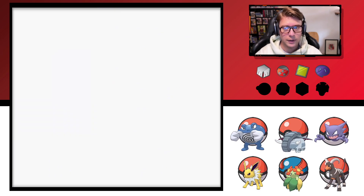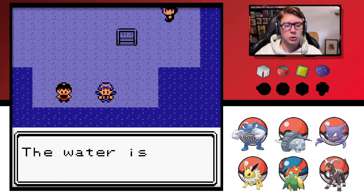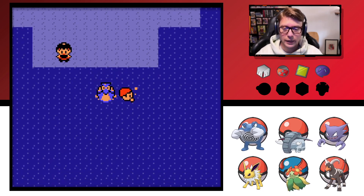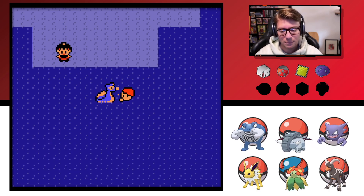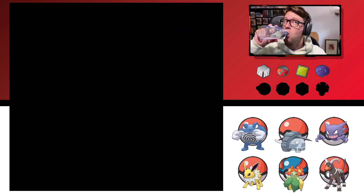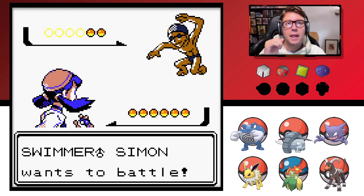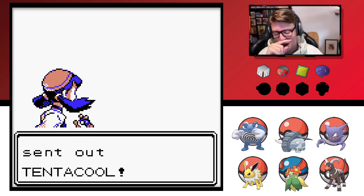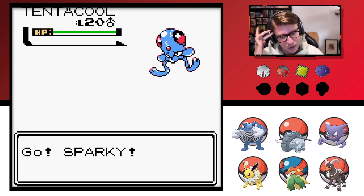So we're going to surf across. I'm going to have Jolteon do some battling across this water here. Knock out everybody. You have to warm up before going into the water — that's basic. Going to get these battles done, get some experience. Now that we have Belossum, I keep on wanting to call it Sunflora. I don't know why. I don't really see the need to level it up because it's going to go away soon.